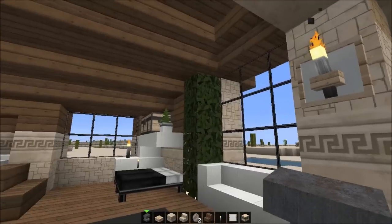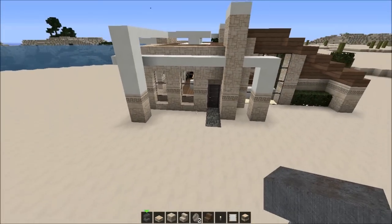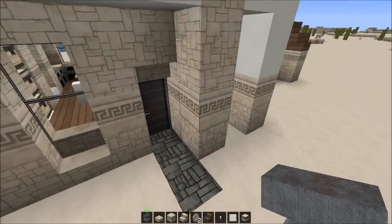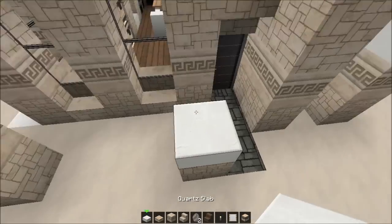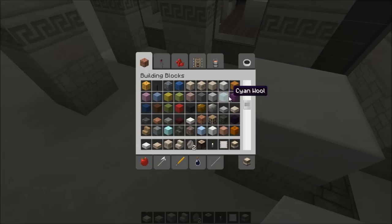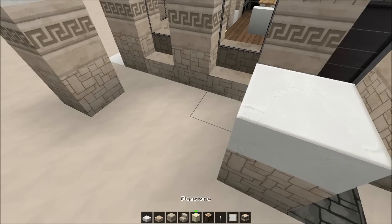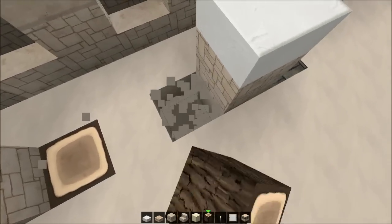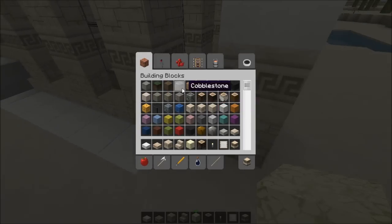Are we happy? We're happy. Let's continue on the outside. I'm not gonna do much on the outside because it's a really small house. We can make a pool or something - a little water feature maybe off camera because that is so boring to watch. We need those bushes though - do not neglect those bushes, never never neglect those bushes.